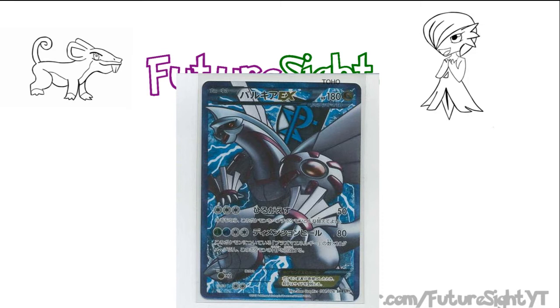Next we have Dimension Here, which for Grass, Water, and Double Colorless deals 80 damage and has Palkia heal 20 damage for every Plasma Energy attached to it. This attack is a lot better — 80 damage is still shy for 4 energy, but the capability to heal and the fact that the attack can be ready turn 2 with the use of the Colress Machine more than makes up for having to set up a 3-shot on your opponent's EX Pokemon. And if you put the Eviolite on Palkia, you can find yourself with a happy little tank.